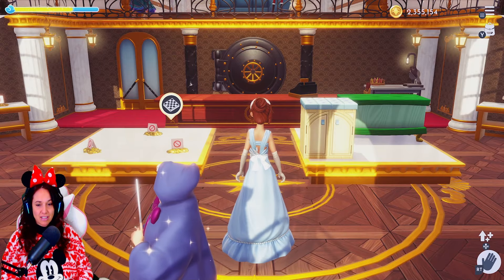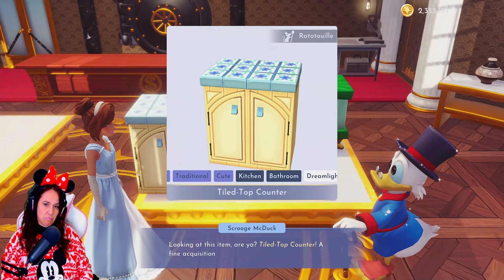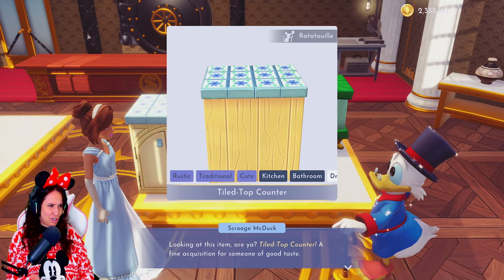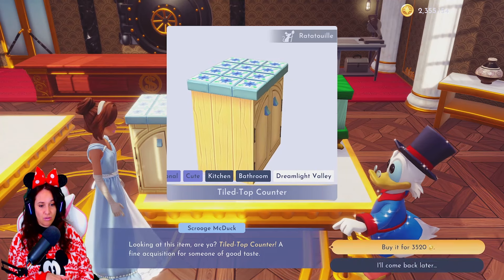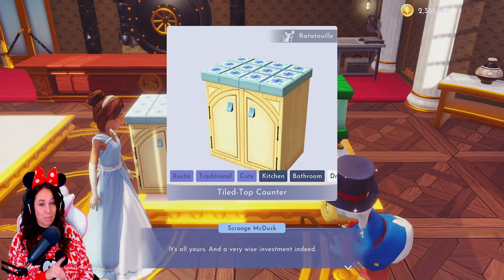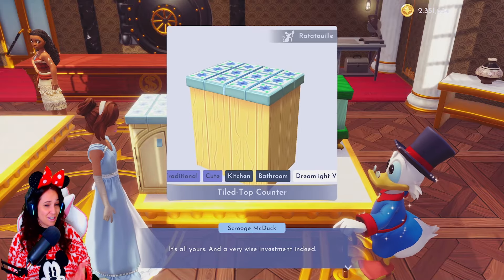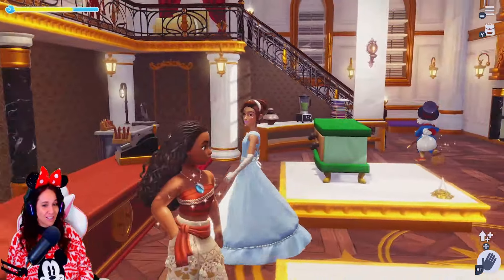Now we are inside Scrooge's store. For 3520 there's this green item I don't recognize — I haven't been able to refresh my store at all today so I don't think I own it. We'll start with the tile top counter from Ratatouille, which goes for 3520. I actually used this inside my Princess Tiana room — I made her a little kitchen with it. It's also great for an Easter theme.